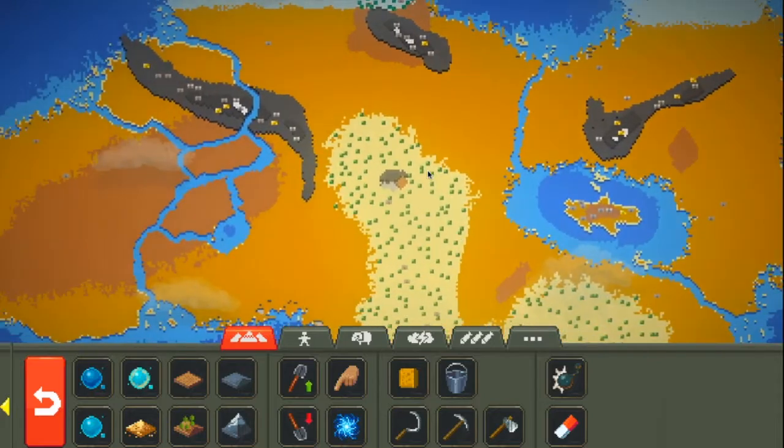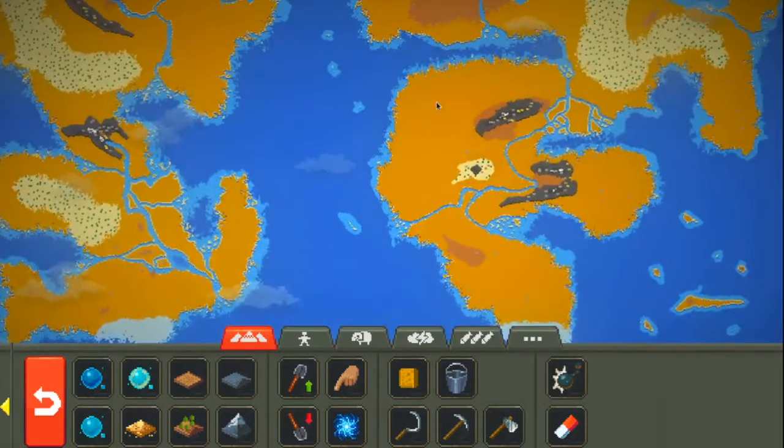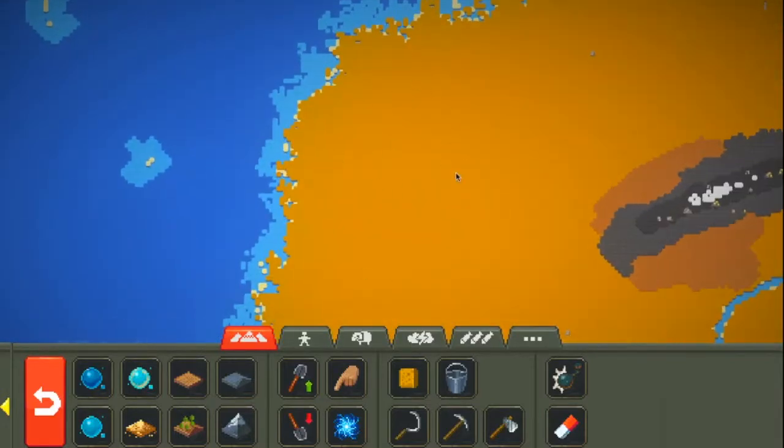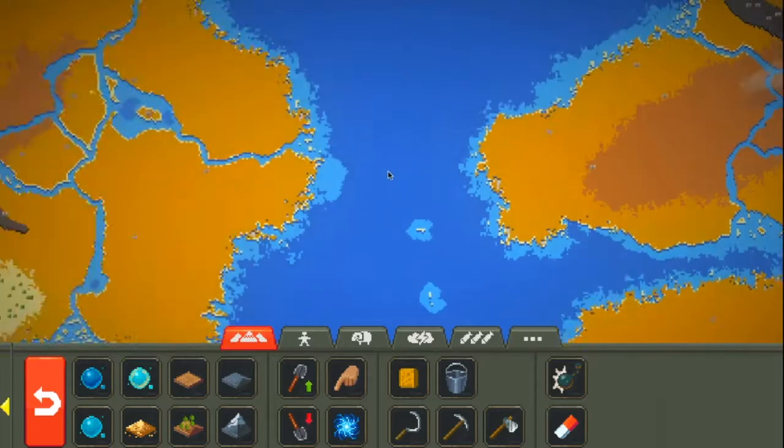What I'm going to do today is fill the world with water, and teach you how and where to place civilizations. Don't place your civilizations in a nightmare escape like here — why would you do that? That's horrible.